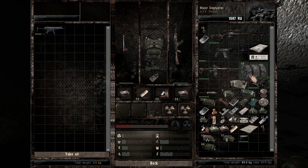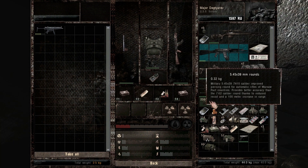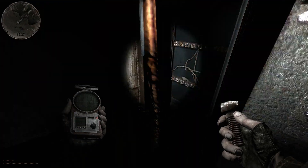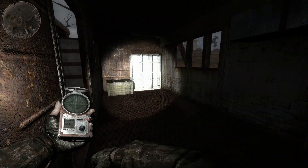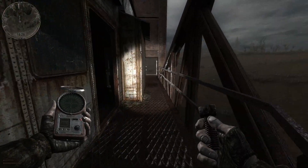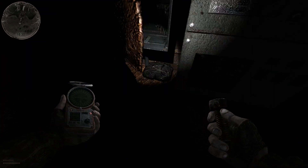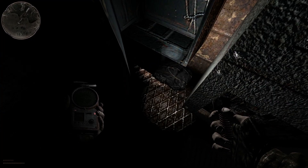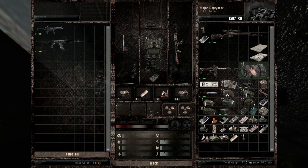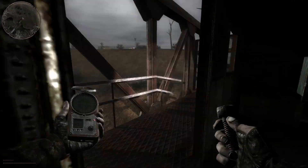I want all of this stuff, but man, I cannot carry all of it. I got a crap load of 5.45 rounds. I'll try to tough it out, but if I keep falling over because I'm so tired from all this stuff, then yeah... The AK-105 — that's getting stashed. How much do these weigh? 0.75? Yes. Stash both of those.